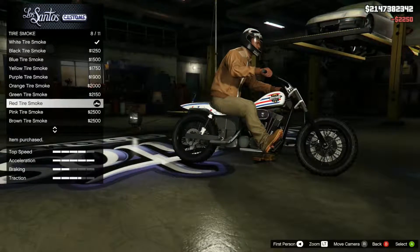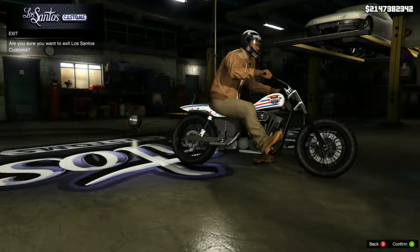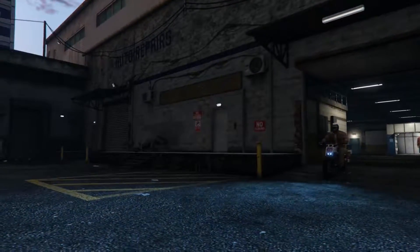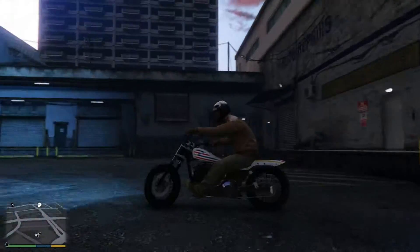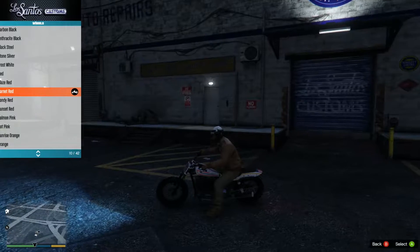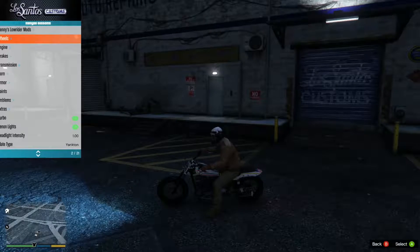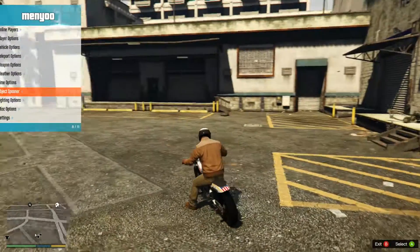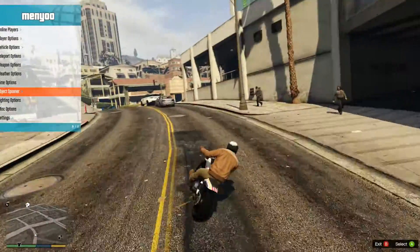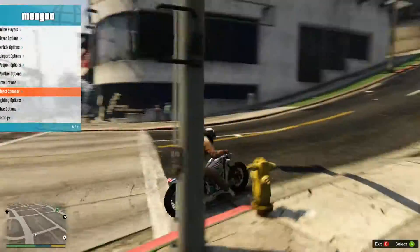I feel like we should have red tyre smoke on this as well. That is literally all we can do to this — I mean it is a bike, there's not much customisation. I'm going to take a quick look at the mod menu because I believe it's got features which allow me to modify the vehicle — they might let me change the colour of the wheels. It doesn't actually look like you can on the bike at all, but I don't think that's too bad. This is pretty much all we've got. I'd be happy doing stunts on this, and it's really good at wheelieing as well.